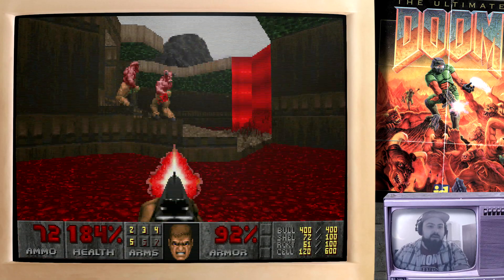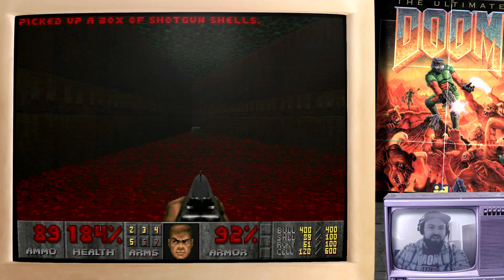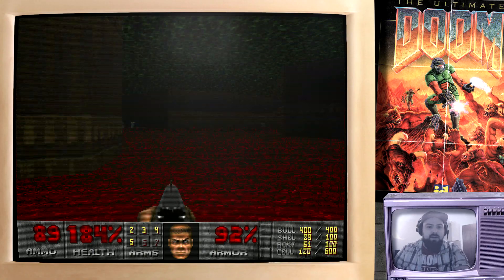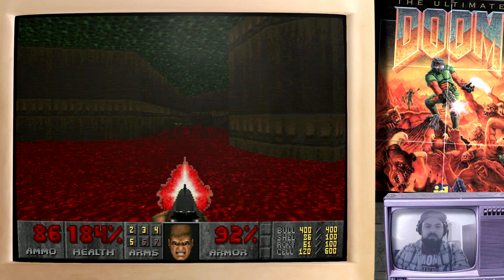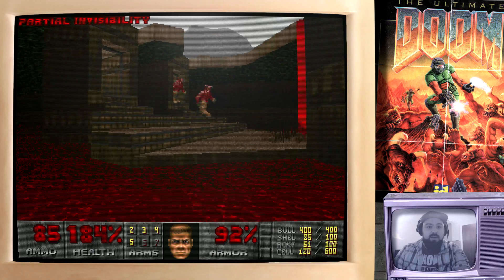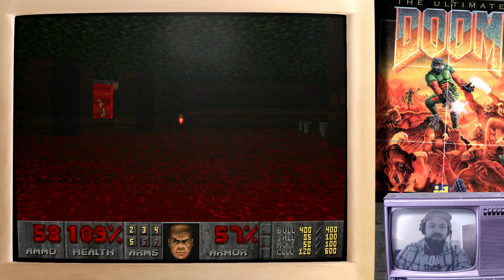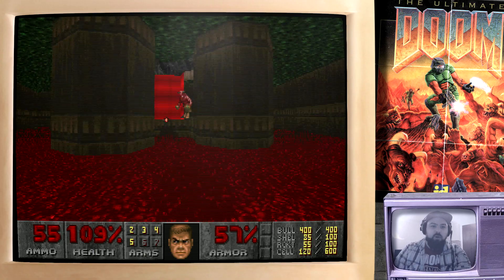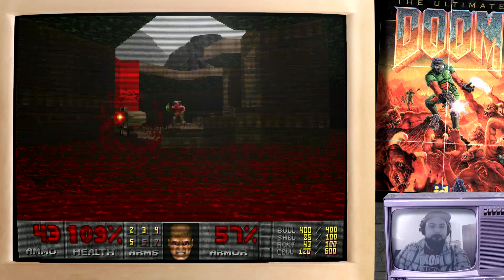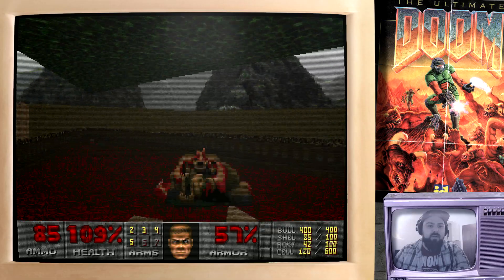We're going to hang around the back here. I remember the first time playing this I was so freaked out by these guys — these huge enemies coming down from the top, lobbing big green fireballs at us. To be honest the Barons of Hell aren't that tough, and they do become basically a regular enemy later on in the game. We are just going to shoot some rockets at these guys until they die. There's one down, there's one down — two down. With both of them taken out, the platform around us lowers and we can proceed to the end of the level.